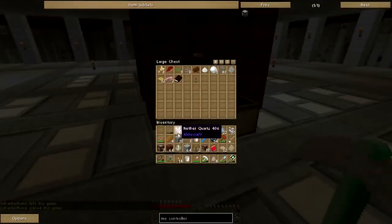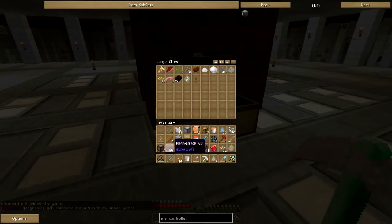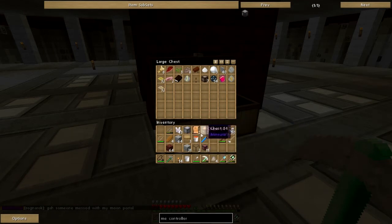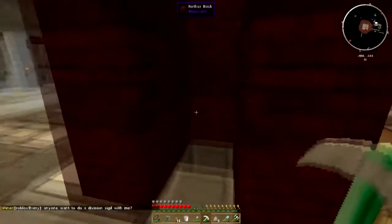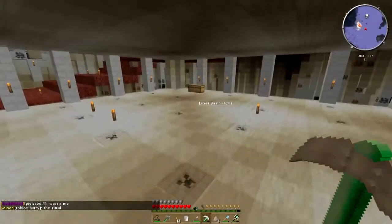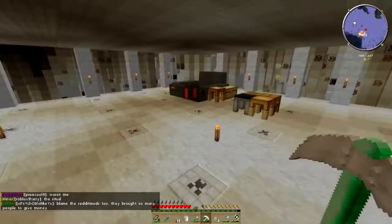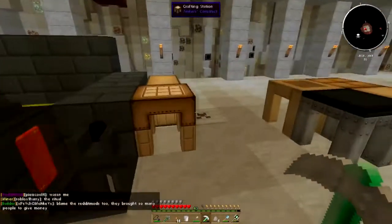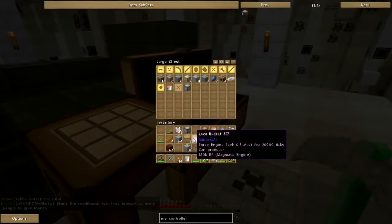Let's unload crap into the crap chest. Oh hell no, I don't want to do a division sigil — no sir, no ma'am. The chest is full so I'll just put y'all in here.